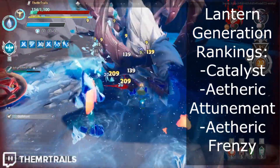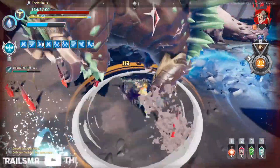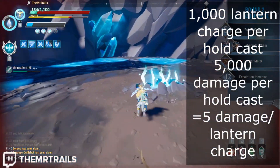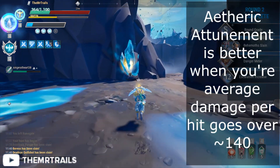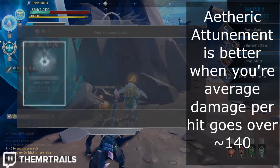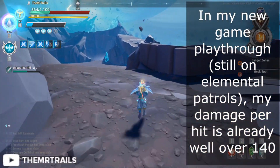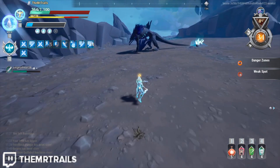We can also take a look at Etheric Attunement versus Etheric Frenzy, and we can make this a general percent damage versus flat increase argument. The less damage you deal, the more appealing flat damage increases are. It takes 1,000 lantern charge to generate a lantern hold; as a base, around 5,000 damage is needed for a lantern charge, meaning we're given 5 damage per lantern charge. Using this, I sleuthed out that dealing at least 140 damage on a hit means that for that hit, a 50% increase to lantern generation would be better than the 12.5 flat lantern charge that Etheric Frenzy plus 6 provides. And since you will rarely do less than 140 damage with a good build, Etheric Attunement can be deemed better.